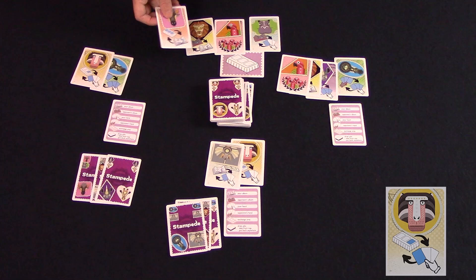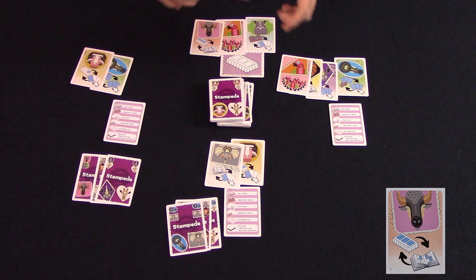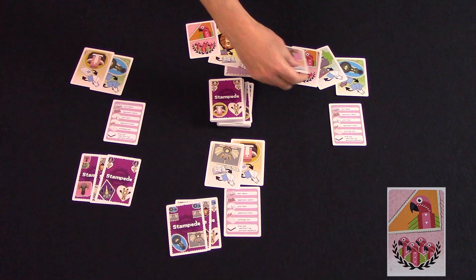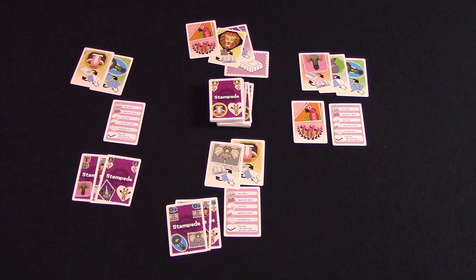The baboon allows you to exchange a card from your hand with one in the stamp exchange area. The buffalo will have you exchange three cards from your album with the three cards in the stamp exchange area. And finally, the parrot. The parrots do not have an exchange ability, but if you ever have four parrots in front of you, you will win the game. Otherwise, the game will end when one player has at least one of each of the different animal stamps in their album, or they have five of the same animal stamp — or in the case of parrots, four animal stamps in their album. That player immediately wins the game.